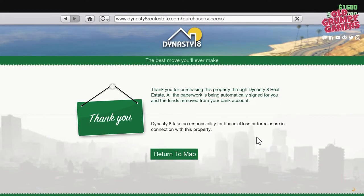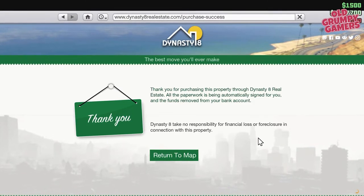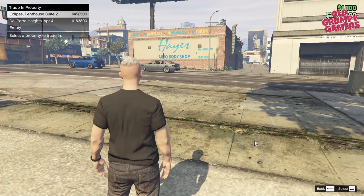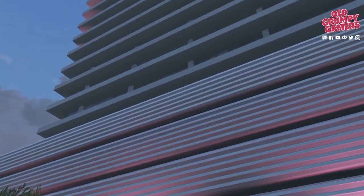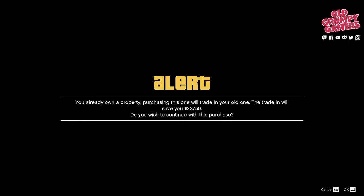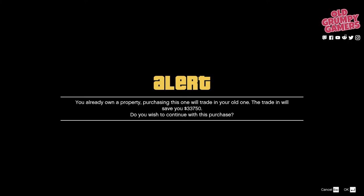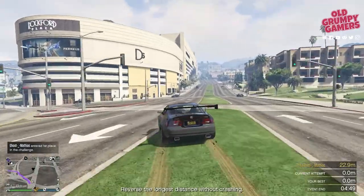If this is your first apartment, you'll get a confirmation screen with a prompt to return to the map — just click the X at the top of the internet to return to the game. If this is not your first apartment, you'll be booted out of the internet and have a new menu up the top left of the screen. You can have up to five apartments, which is handy if you want spawn points dotted all over the map. You'll have the option to either trade in an existing apartment for 50% of its purchase value, or select an empty slot to have a second apartment.